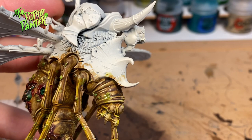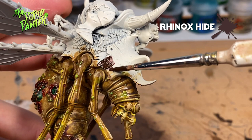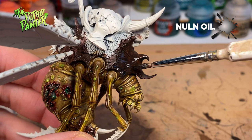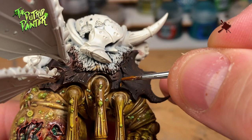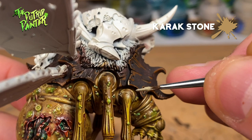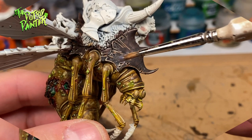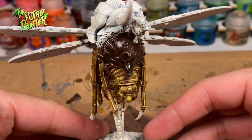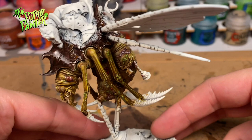On to the carapace. I decided to make this brown as it will fit the skin very nicely. First I base coat with Rhinox Hide and give it a thick wash of Nuln Oil. I'm going to add two highlights to the carapace: the first one is Mournfang Brown, and the second highlight is Karak Stone. This step is optional, but I wanted the carapace to be shiny so I layer it with some art coat. Another option was to paint it darker green, but as the rider will also have dark green armor I wanted to avoid too much of the same.